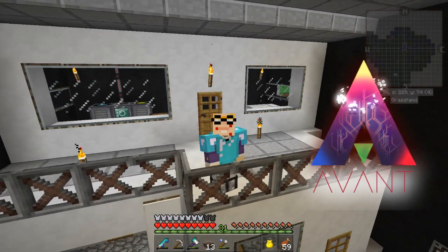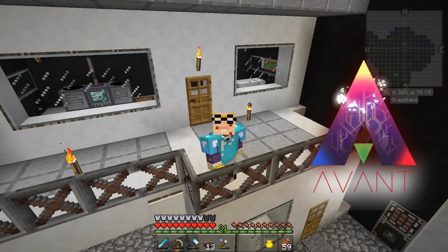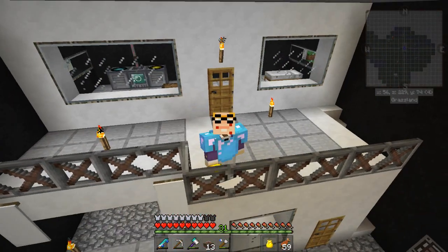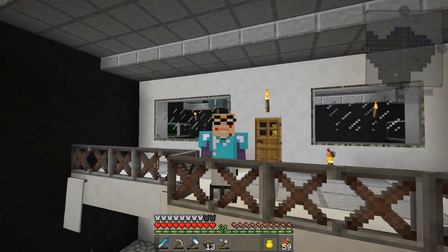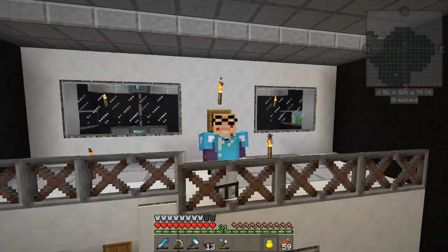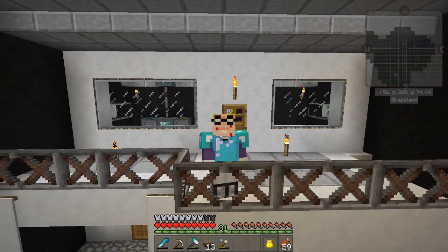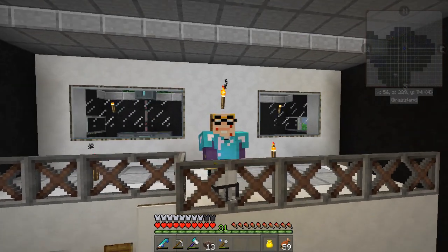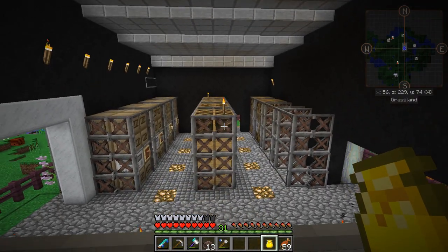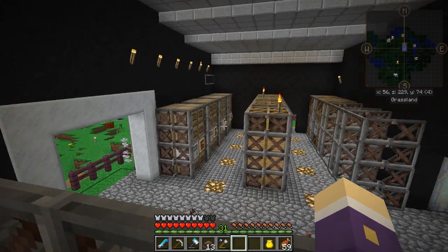Welcome back to another episode of Avant on the FTOG server! As you can see, I've got a fence and a railing around the top of my warehouse property. It was something I was working on last episode — I came up with a plan, got it sorted, and now we have more of a warehouse than ever before.